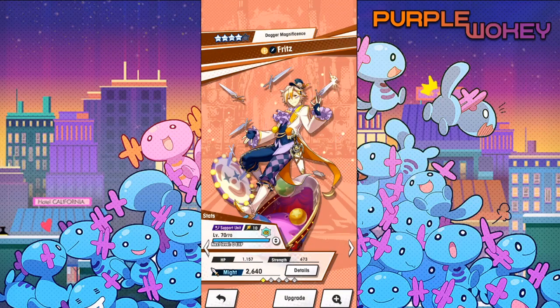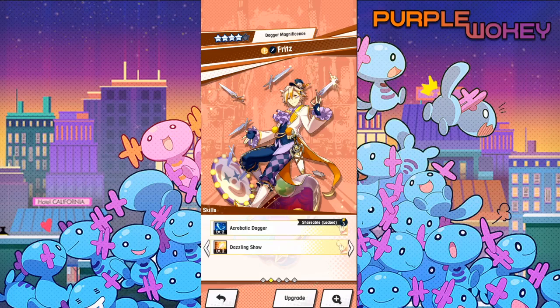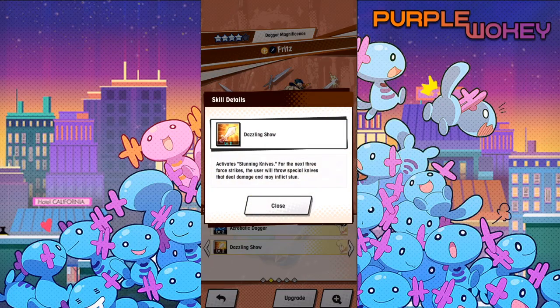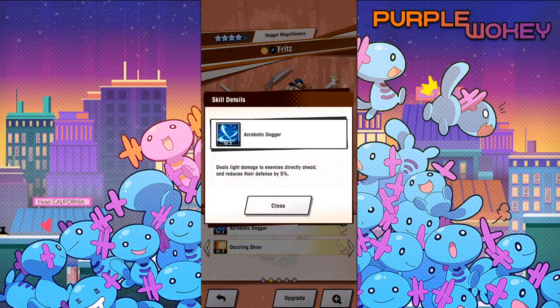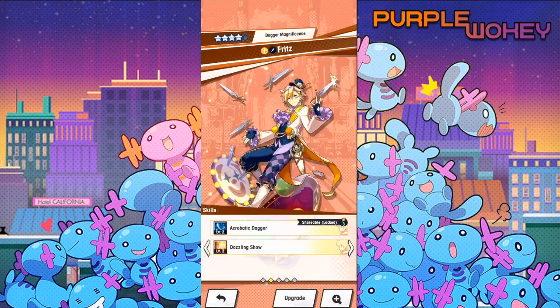Fritz — I don't think Fritz is going to get one, but I love Fritz. Dazzling Show activates stunning knives for three to four strikes: the user throws special knives that deal damage and may inflict stun. When you were in the early days of Dragalia, where the game was actually super difficult for someone starting out, having Fritz and being able to literally throw a bunch of knives and stun entire enemies to stop them from attacking you — it's really good. If they gave him a buff and maybe made it so every time you four-strike he automatically stunned the enemy, he might be too good. But he also doesn't get any attack raise from this at all, so it's really only the stun — and if you don't stun, he's kind of dead in the water. I really did like him a whole bunch though.